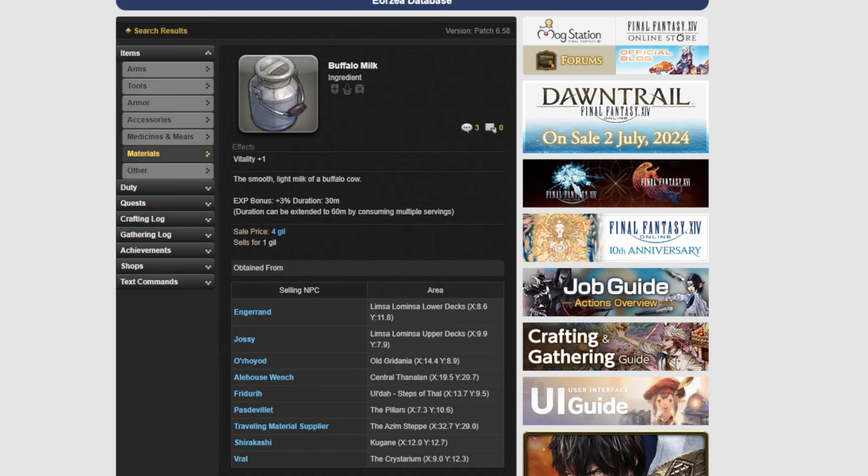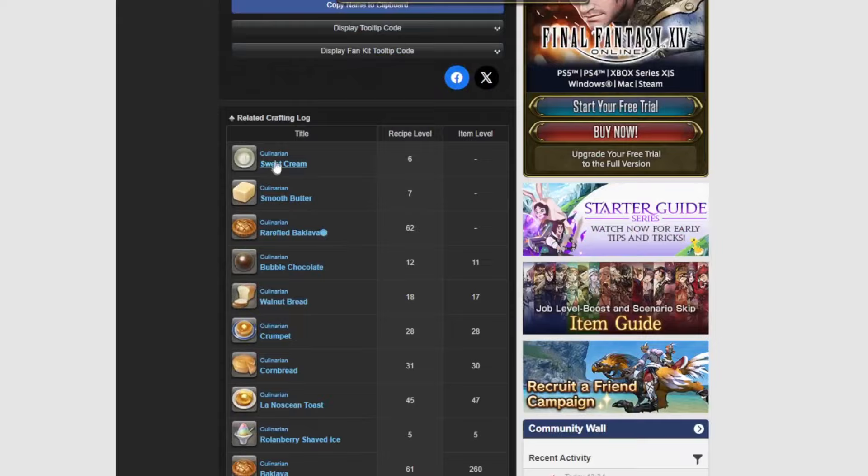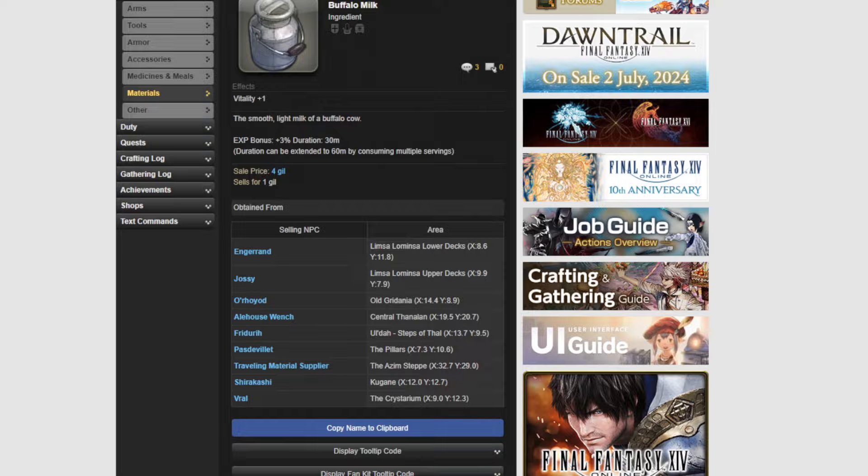If you're not sure which NPC sells the item, you can easily just Google 'FF14 blue cheese' or 'FF14 buffalo milk' and it will bring up which NPC in the game sells it and give you their coordinates. So you can go and save yourself a bunch of gill.